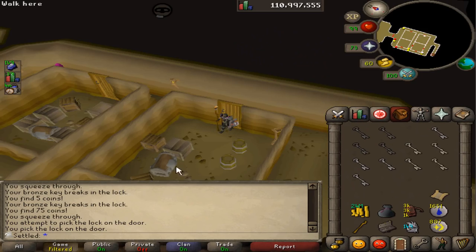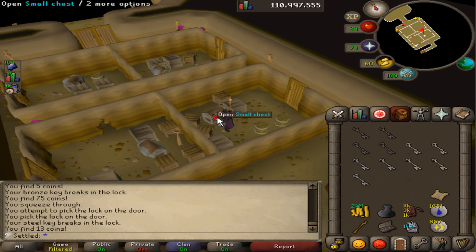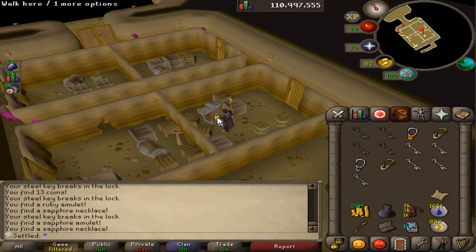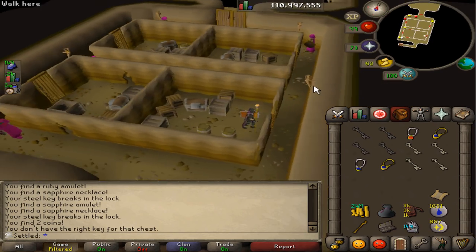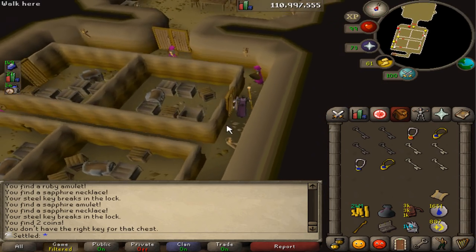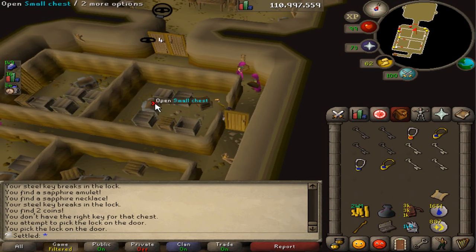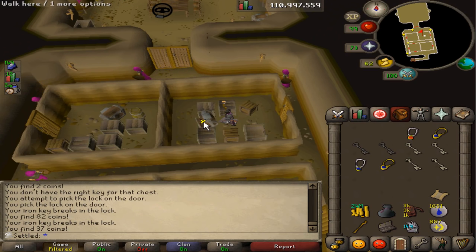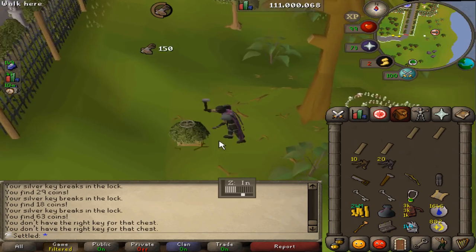Shout out to my boy Zach — he told me that since I want to do easy clues and I'm currently trying to make rings of recoil for Zulrah, I can do ham chests. I basically pickpocket the ham store guards and they give me easy clues, and I can get the keys to try to get some rings of recoil — basically doing two things at once, benefiting both my progress series and my hoarder series. Let's do a few easies.